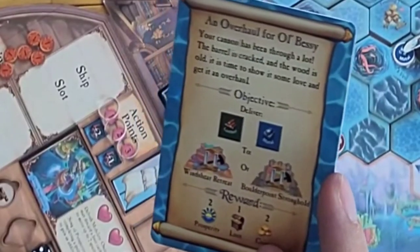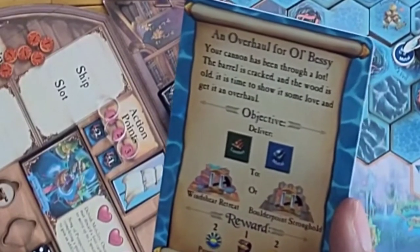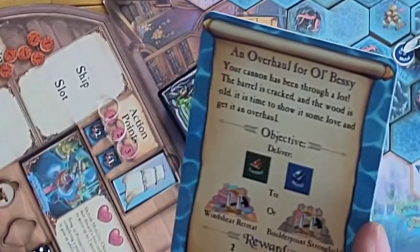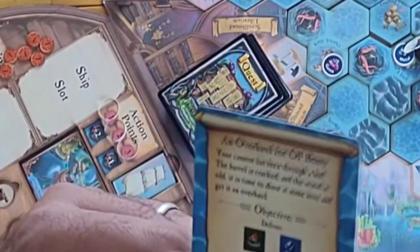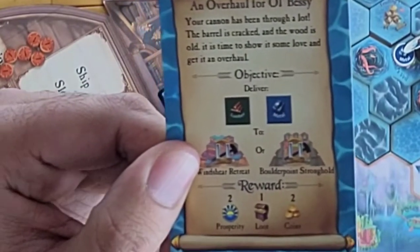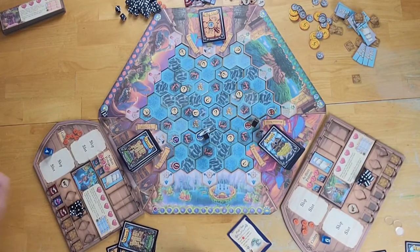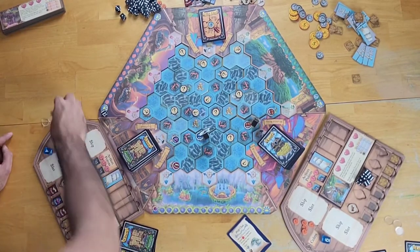The quest drawn is 'An Overhaul for Old Bessie' — deliver lumber and metal to either Windshear Retreat or Boulder Points Stronghold for two prosperity, one loot, and two coins. This player is now at their maximum of three quest cards, so the next time they draw one, they'll be forced to discard. This player is done with their turn.